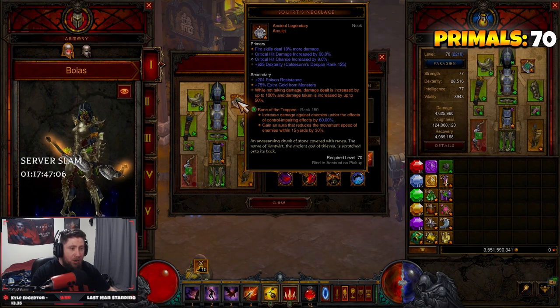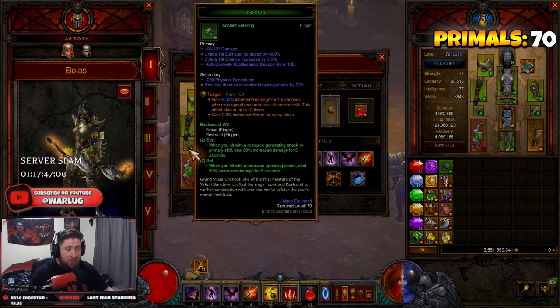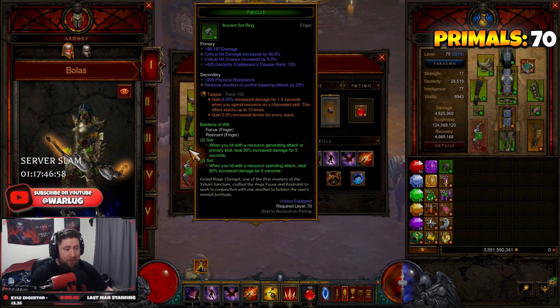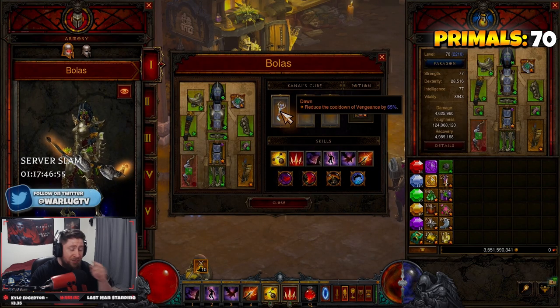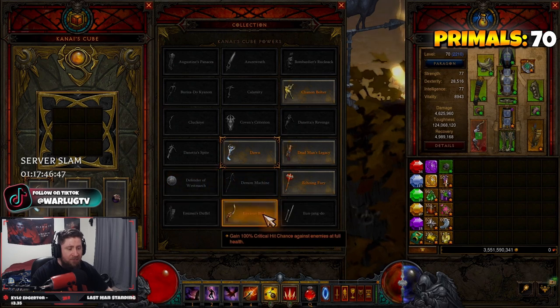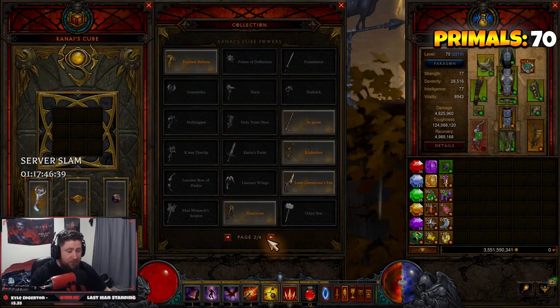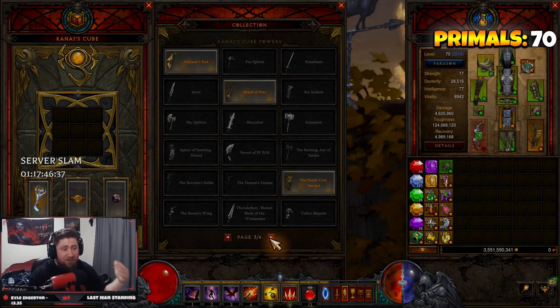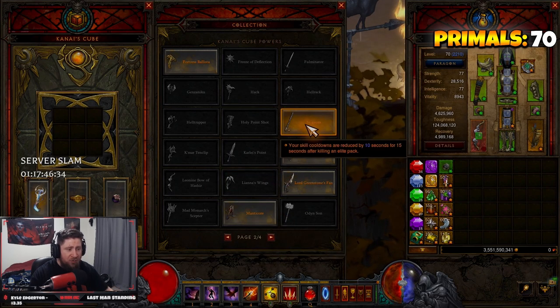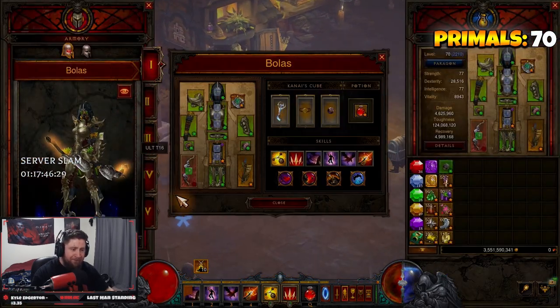Our legendary gems aren't going to change - we're rocking Bane of the Trapped for more damage, Simplicity's Strength for more damage, and Taeguk for even more damage and armor. In our cube we're rocking Dawn for permanent uptime on Vengeance. You do have options: Envious Blade for 100% crit, Echoing Fury for more move speed and attack speed, or Fortress Ballista for even more shield. In speeds you should be fine with Dawn, which is probably the best option.